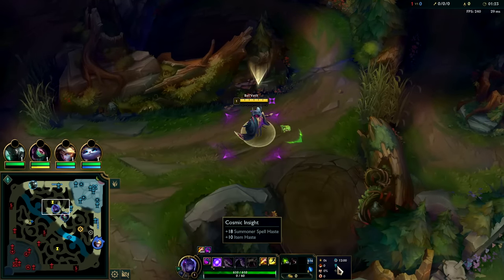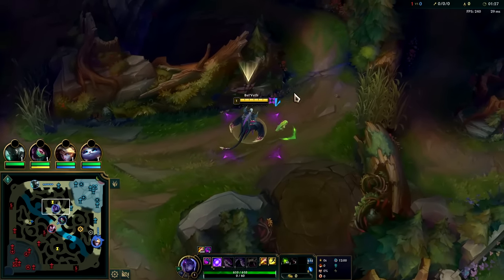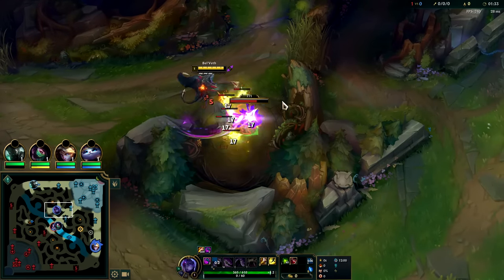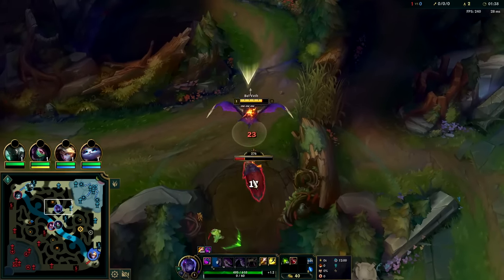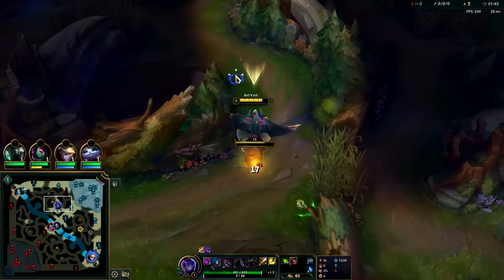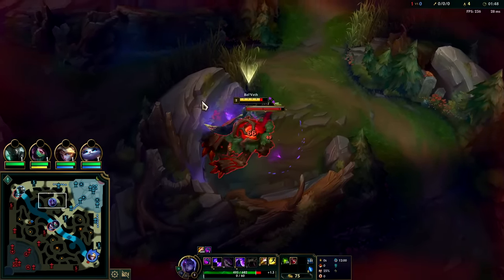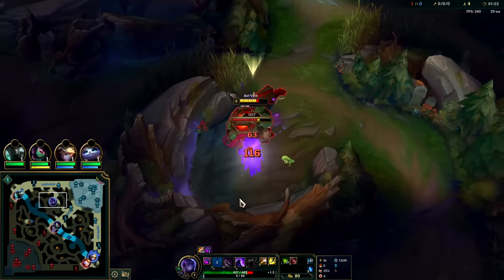For runes we have Lethal Tempo, Triumph, Last Stand, free boots, Cosmic — attack speed, AD and armor. The choice between Conqueror and Lethal Tempo is highly contested between Bel'Veth players. It ultimately comes down to personal preference because the win rates on Conqueror and Lethal Tempo are extremely similar. On this specific build, since it does have a solid amount of on-hit, you'll be a little better off with Lethal Tempo. If you don't plan on building any on-hit on Bel'Veth, then generally Conqueror is going to be your best bet.